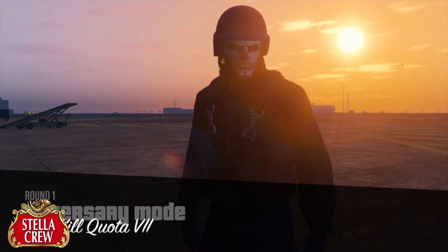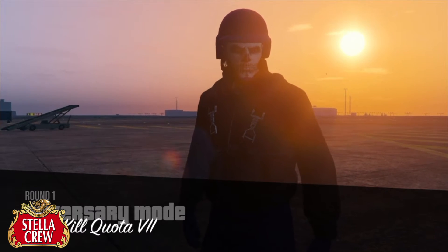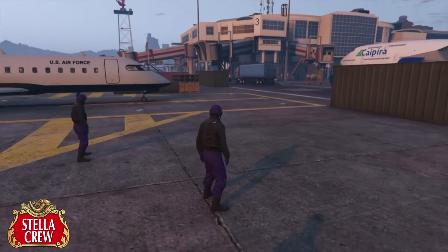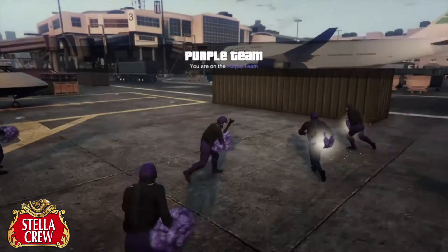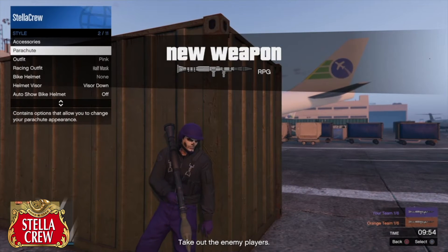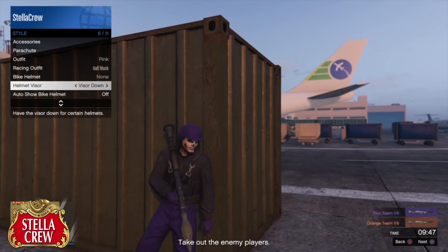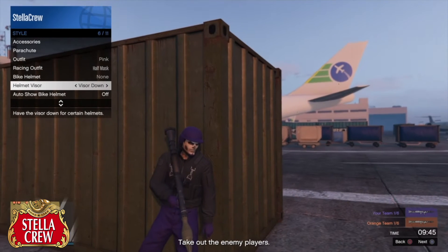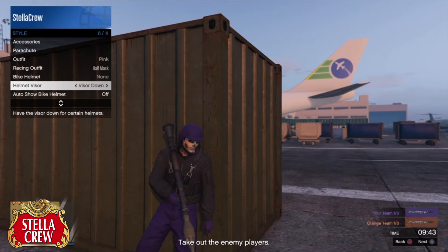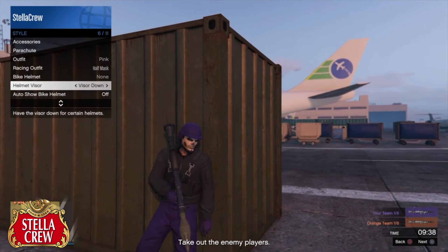Once we're in the adversary mode, hold the interaction menu button and go into Style. First try to hide and get out of cover quickly — you don't want to die. Go to Style, then Helmet Visor, and spam this for 20 seconds. Once done, open up your PlayStation menu and open something like Netflix or Spotify to suspend the application.